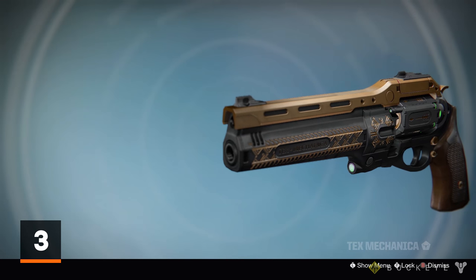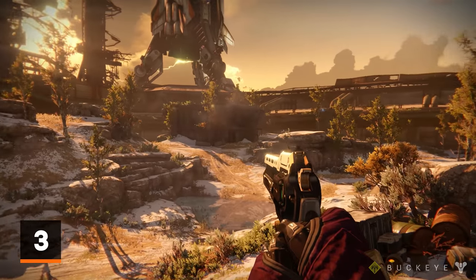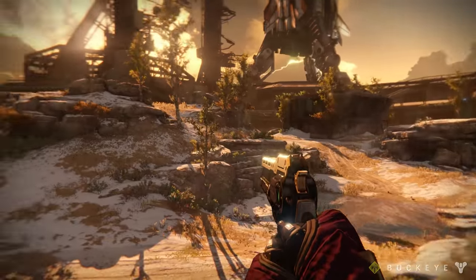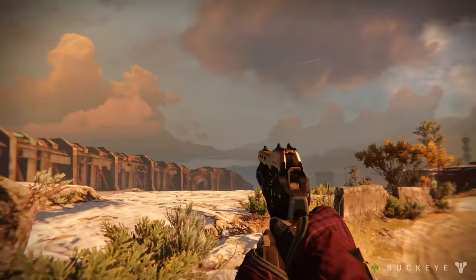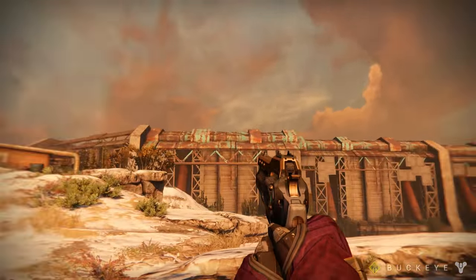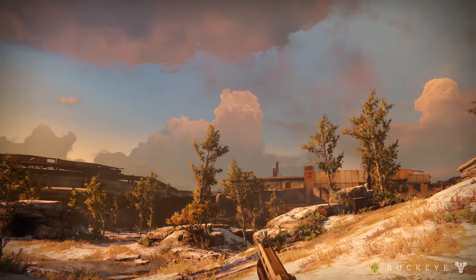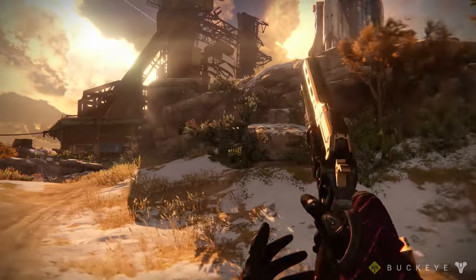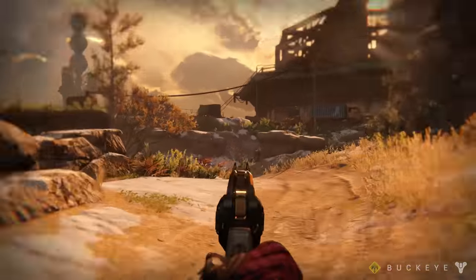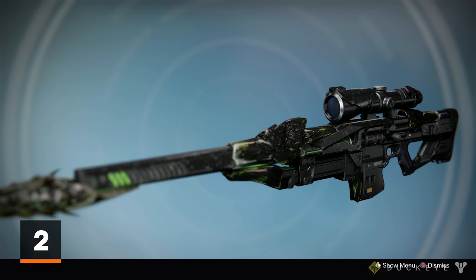Here at number three, we have The Last Word. Whether you get annoyed when getting killed by this weapon or you absolutely love using it, you cannot deny how useful this weapon continues to be in Destiny's PvP encounters. It is definitely one of the most popular weapons to use in the Crucible, especially in Trials of Osiris, and it's definitely a good idea to run a sniper with it. If you miss that headshot, always pull out The Last Word and get the body shot. If you are a PvP person, this weapon is going to be handy for you in Rise of Iron.